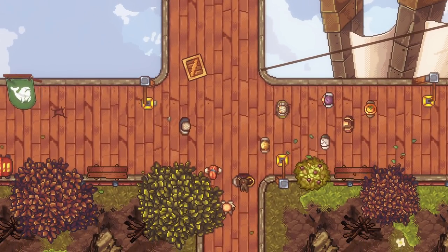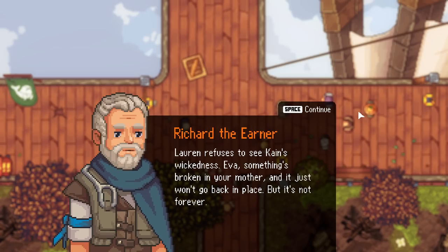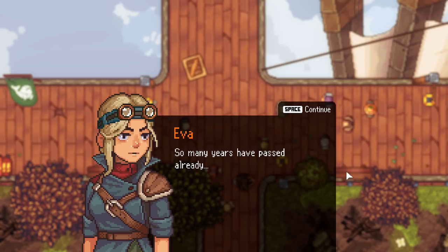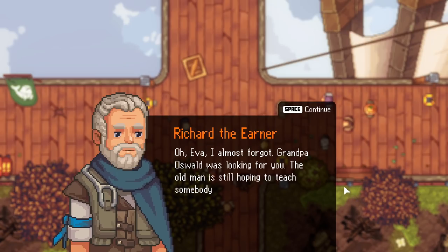That turned grim. Lauren refuses to see Cain's wickedness — I think she's a little detached right now. Eva, something's broken in your mother, and it won't ever go back in place, but it's not forever. So many years have passed already. Time alone isn't enough to heal some wounds, my daughter. Oh Eva, I almost forgot — Grandpa Oswald was looking for you. The old man is still hoping to teach somebody from the family how to grow a crop.